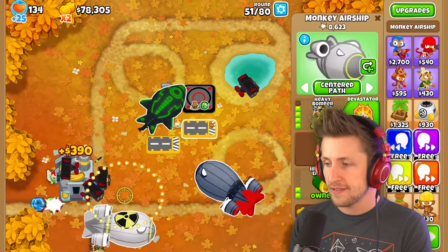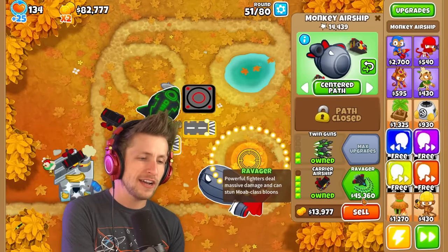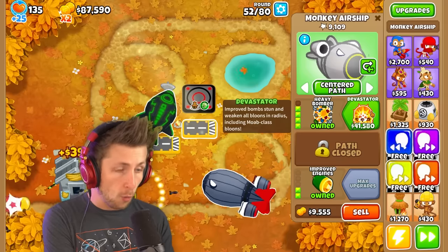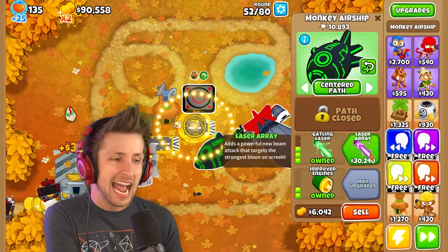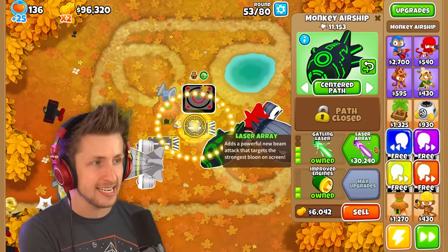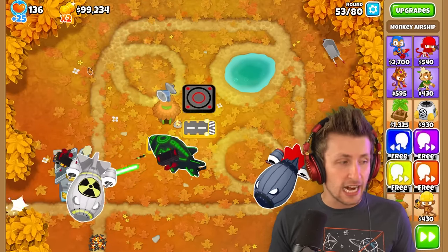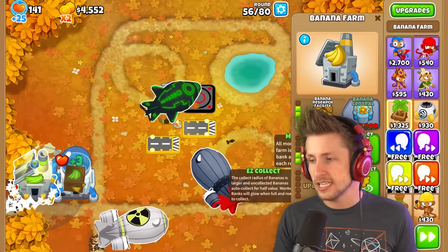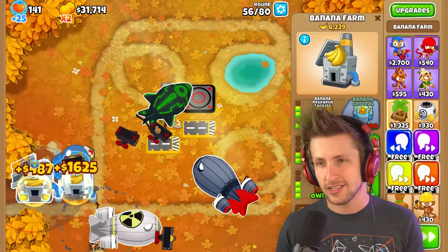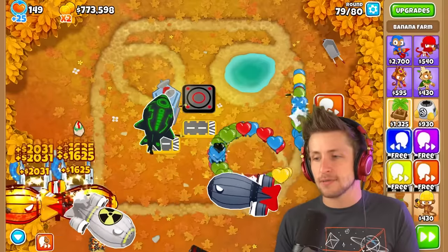We need 54,000 or 45,000 for that and 41,000 for that — which isn't too bad for T5s. Powerful fighters deal massive damage and can stun MOAB class balloons. This one weakens MOAB class balloons. This one adds a powerful new beam attack that targets the strongest balloon on screen. These three towers work together very well — scarily well. Honestly, if I just get one more banana central I should be fine. Once you get that, you're just cruising.